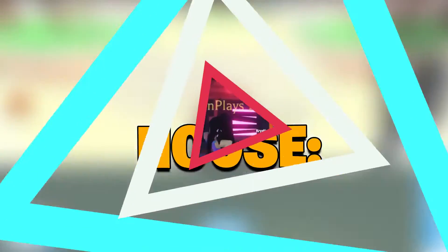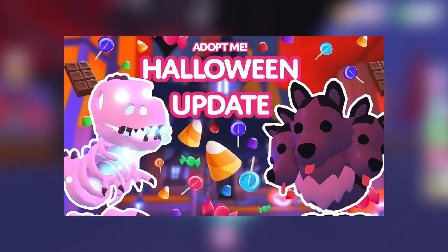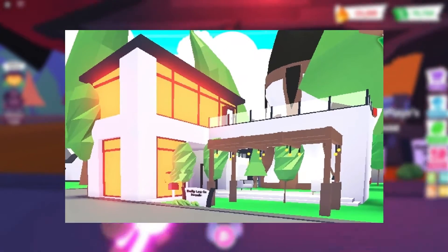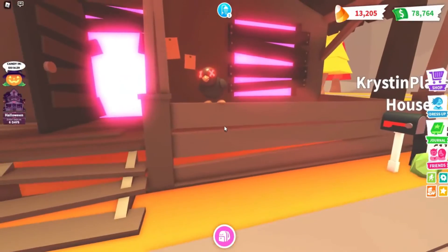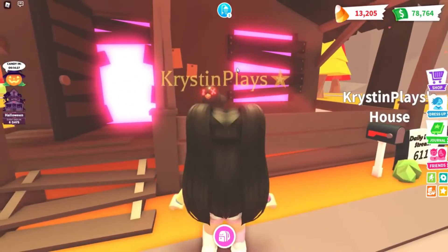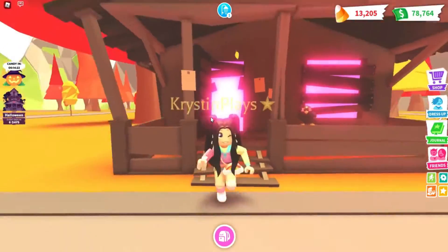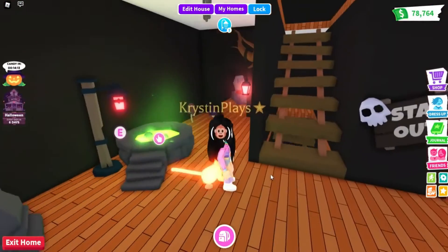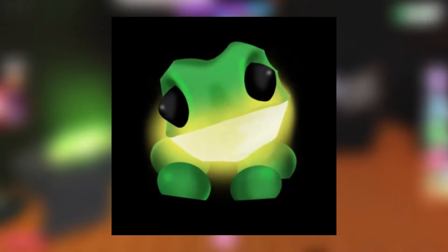One of the most exciting features of the Halloween update is that players will finally be able to explore the haunted house. This foreboding house has been lingering around for quite some time, tempting players. Now players get a chance to see what it's all about. Along with the house, there has been a small teaser by the Twitter account hinting at the presence of a well with an ominous creature, a green frog, and a pool of water with a no swimming sign in front of it.